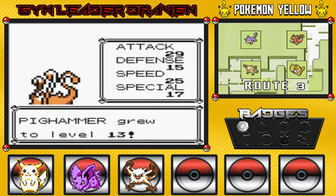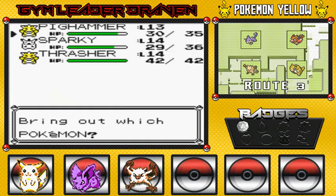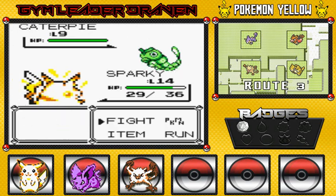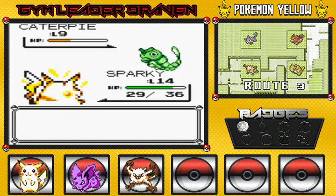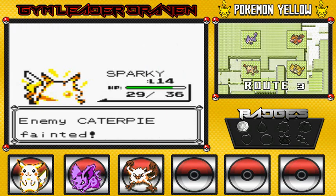Hello, level 13. Coming out with a Caterpie. Might as well give Sparky a little bit of a chance right here. I really do want Sparky to gain another level — level 15. Stringshot lowers my speed, but I'm still faster. God bless that speed.